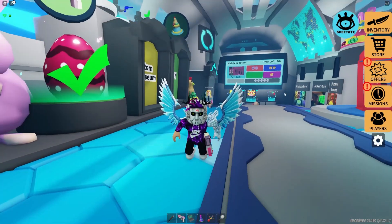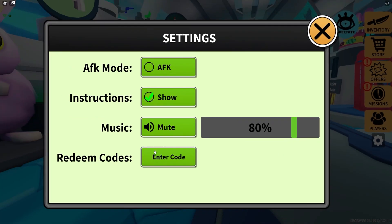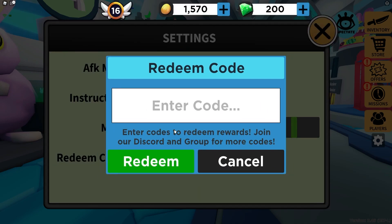If you don't know how to claim codes in Murder Party, go to the right and click on the Settings button, then click on 'Enter Code.' After that the code menu will come up. These codes are in no particular order, so let's just get into it.